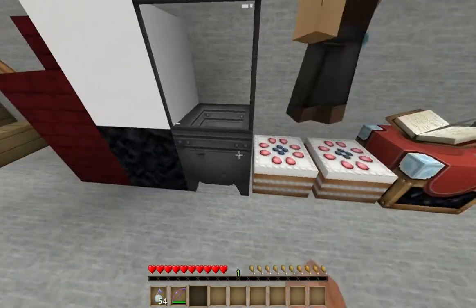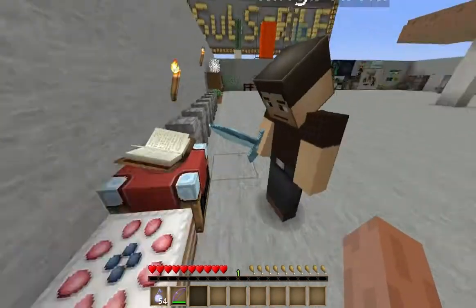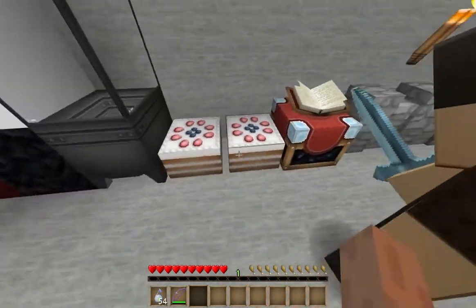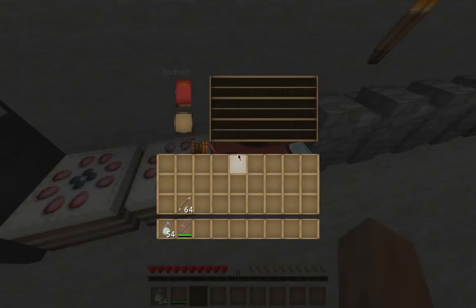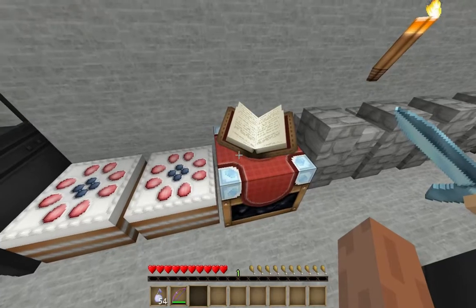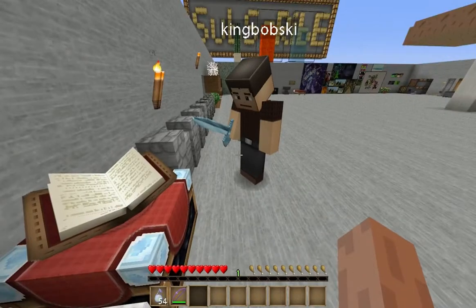Nether brick obsidian — obsidian, yep. Snow, glass, cauldron, and cakes. I couldn't actually get a half-eaten cake to show the inside of it. Enchantment table, which we forgot last time. Let's see if there's any new text — pass me a helmet, pass me a sword.